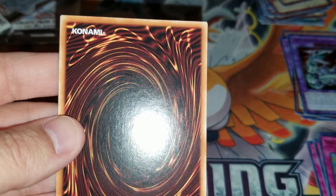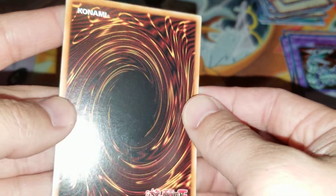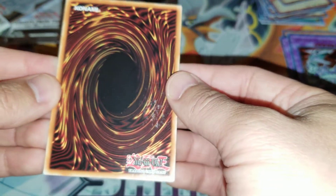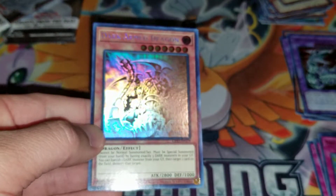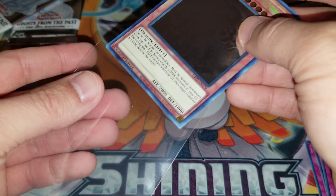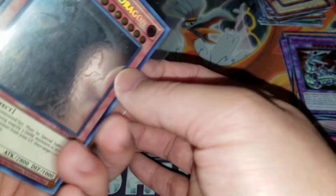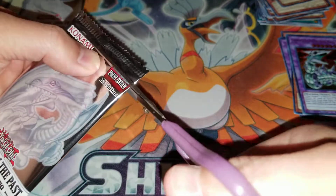On the back, it's got the issues that plague ghost rares — look at that, it's disgusting looking. It's just very poor quality control by YuGiOh and Konami. Look at that — how does this happen pack fresh? This happens for a lot of the ghost rares based on what I'm seeing. Definitely gonna sleeve this bad boy up because this is still a nice-looking card — it's well centered, it just has that issue in the back, but other than that it's a pretty nice card.